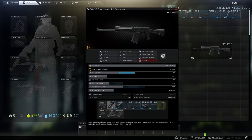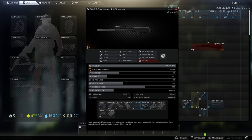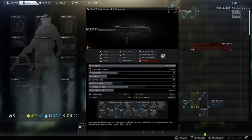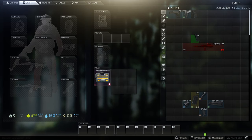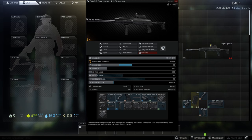Now let's put everything together. And this is the lowest recoil build for the Saiga-12 gauge.